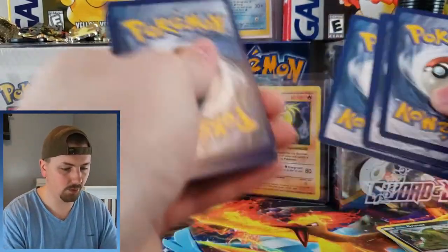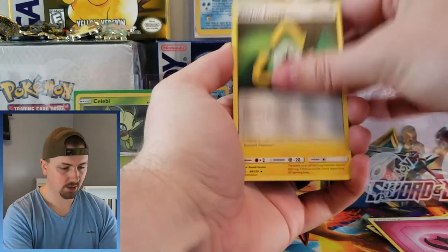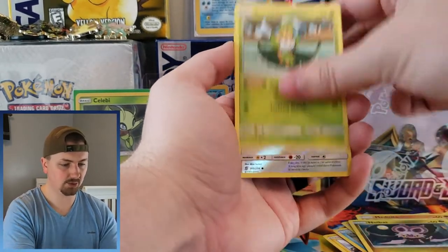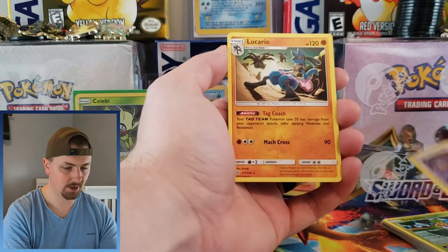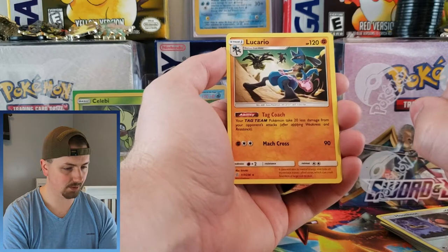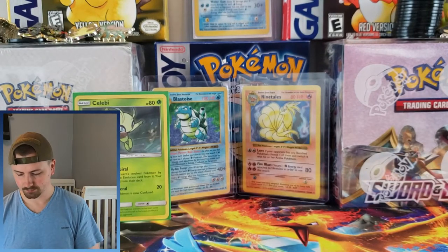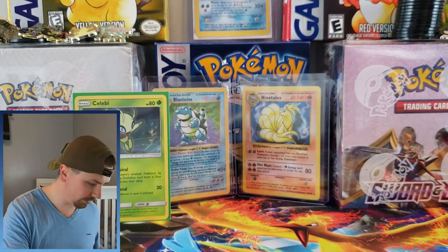One, two, three, and four. We have a Fairy-type Energy — which are no more in the TCG — Dragonair, Snorunt, Tynamo, Metapite, Noibat, Sewaddle, Hoothoot Reverse Holo who looks like he's just fearing the storm, and a Lucario taking on Garchomp and Giratina — that tag team duo. I'll give you guys these two code cards — pause the video if you want to try to claim them.